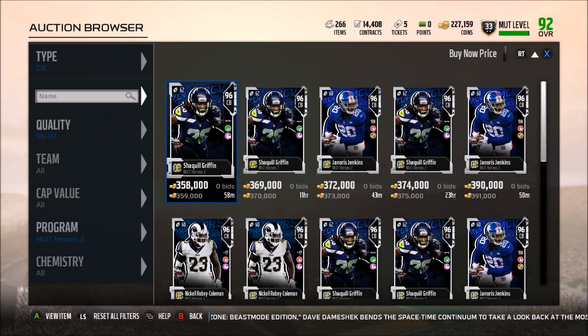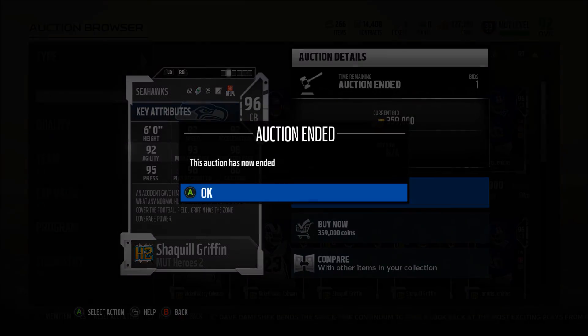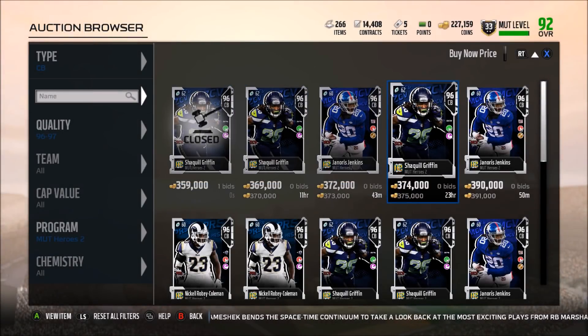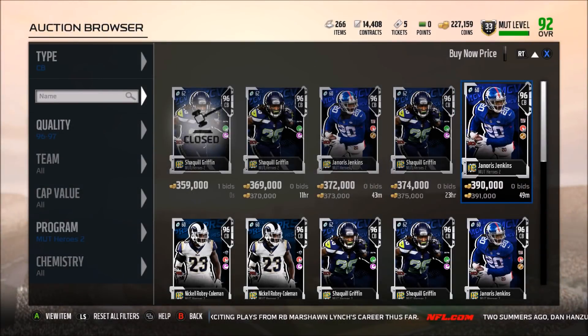Now into the cornerbacks — always one of my favorite positions. Shaquille Griffin has zone coverage as his hero trait: 98 zone coverage — very good. 92 speed, 93 man, 95 press, 96 play rec. Pretty good card, but there are a lot of good cornerbacks in the game so I wouldn't say any of these are must-haves. 86 catching so he's not going to drop a lot of picks. You can use him in man, you can use him in zone. 92 speed is good but probably a little slow compared to some of the higher-end cornerbacks. Good play rec so he's going to react to the run well. Very good card, not a must-have.